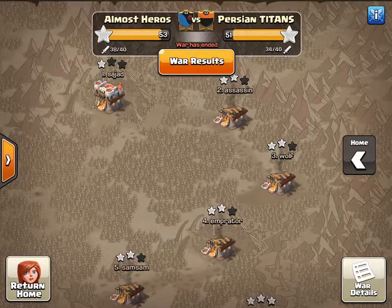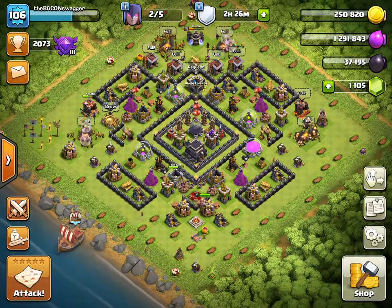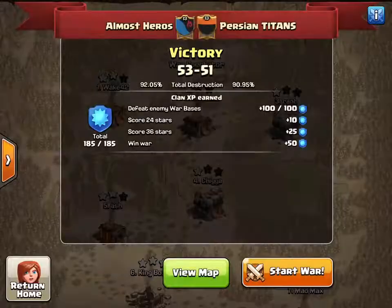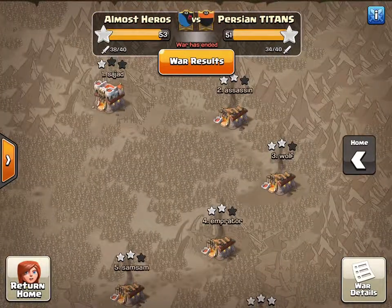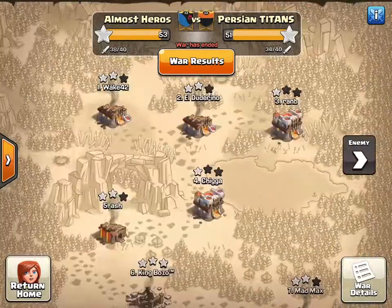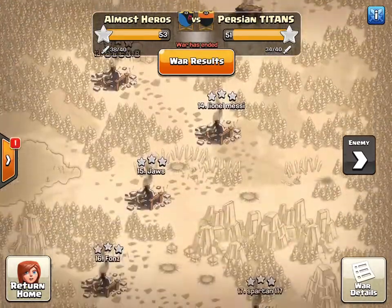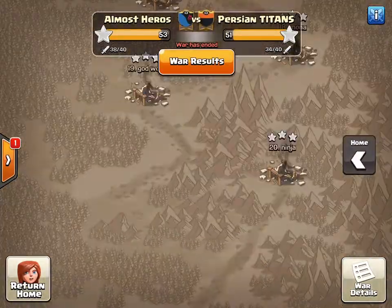Hey guys, welcome back to another video. Today I'm doing another war recap for Almost Heroes. Tomorrow I'll have a strategy video out. We won our last war 53 to 51 — it was pretty close, closer than it should have been. Our Town Hall 11s struggled this war but our Town Hall 9s did really well. Here are the bases for us and for them — they're just a couple stars short.